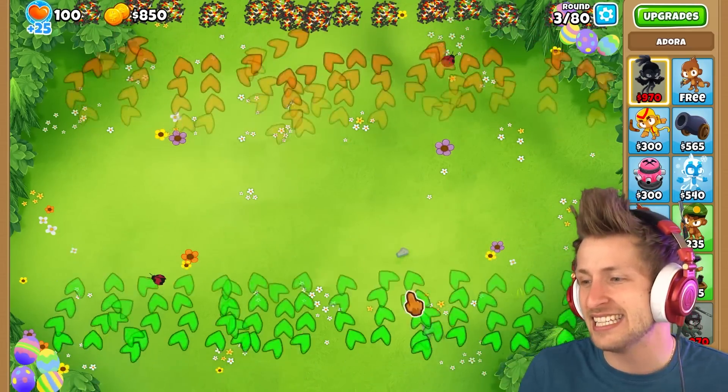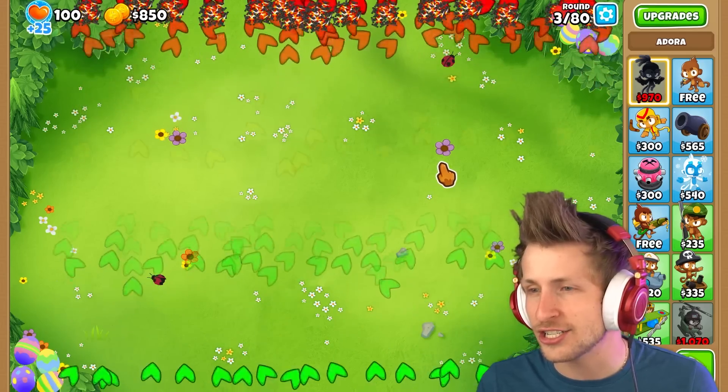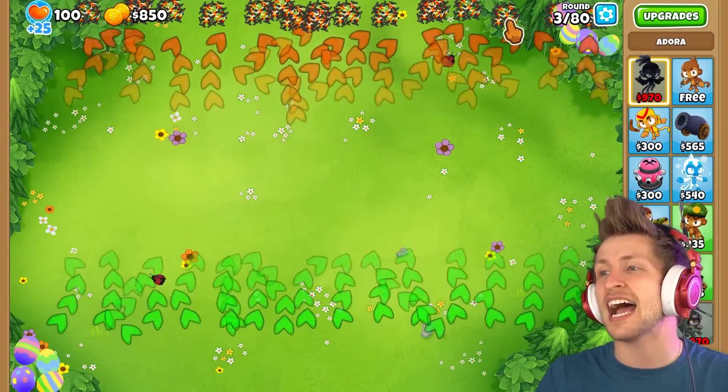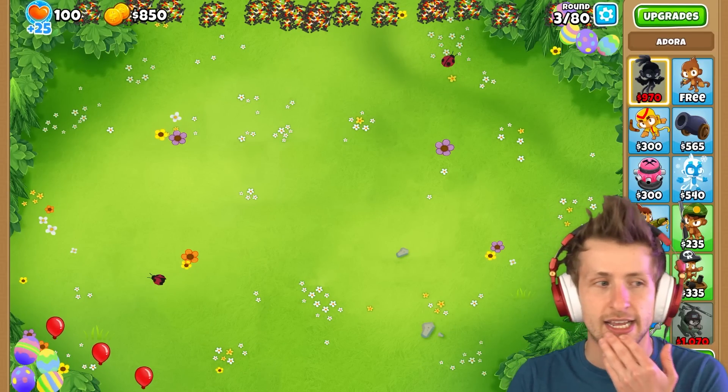It's literally just Monkey Meadow — just meadow, that's all there is. Look at the little flowers, the flowers are dancing around, that's so nice. Look at all the spikes we have; we have an infinite amount of spikes up at the top. So what if we just hit play?